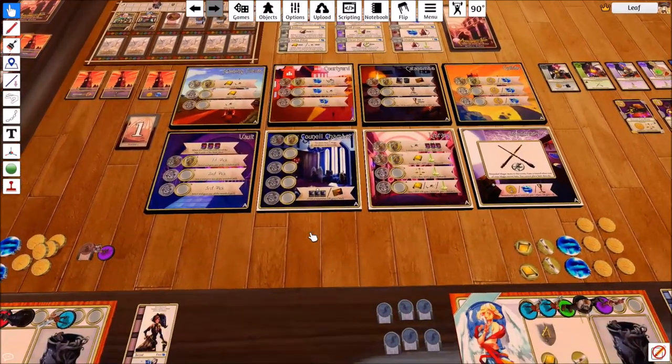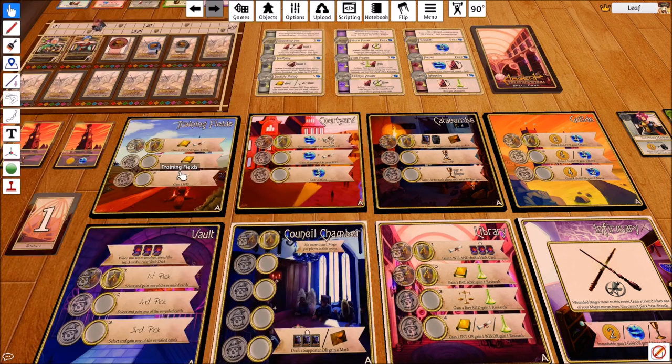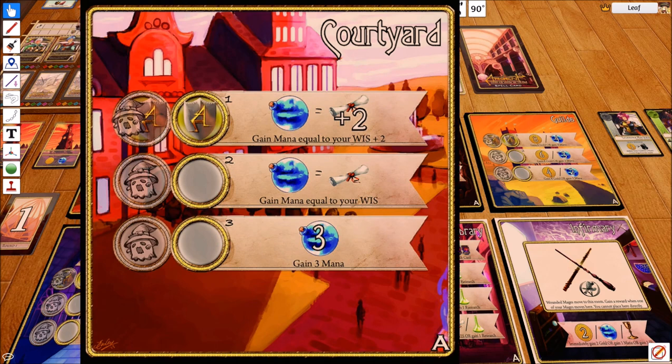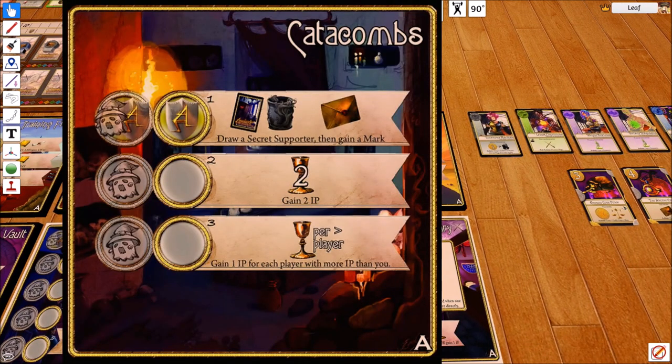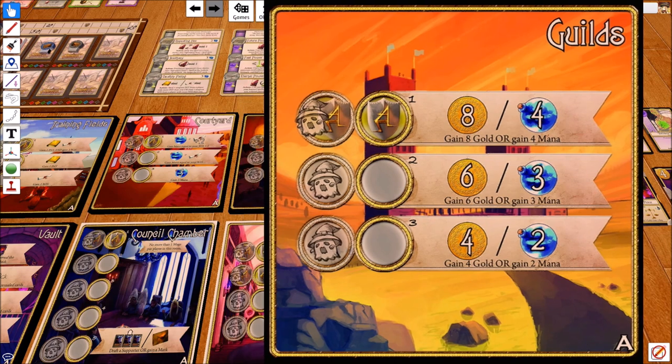Let's take a look at the rooms. We have the training field, whose gimmick is you get some intelligence — it's essentially a source of intelligence and wisdom, which is used for research. The courtyard is a raw source of mana; you can get raw mana, plus mana based on the number of wisdom you have, and this counts wisdom attached to spells. The catacombs are just for IP. You can also draw in higher tiers — draw a secret supporter and then gain a mark.